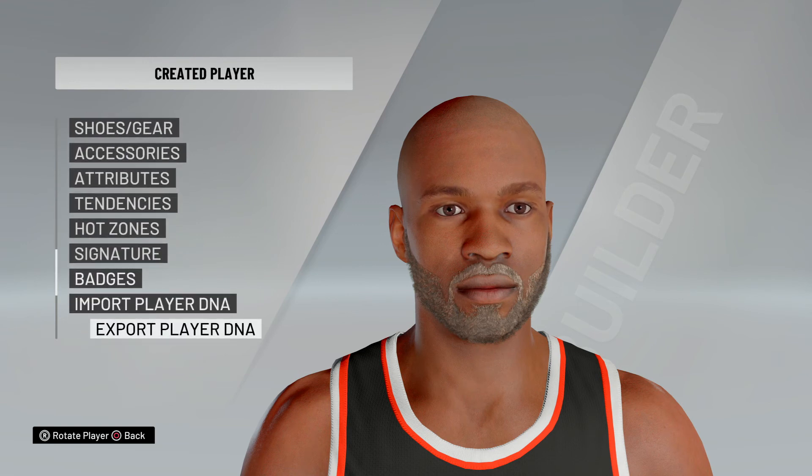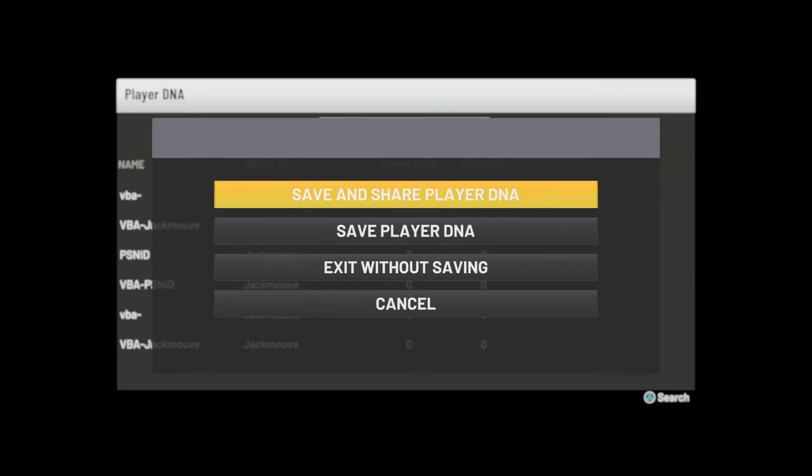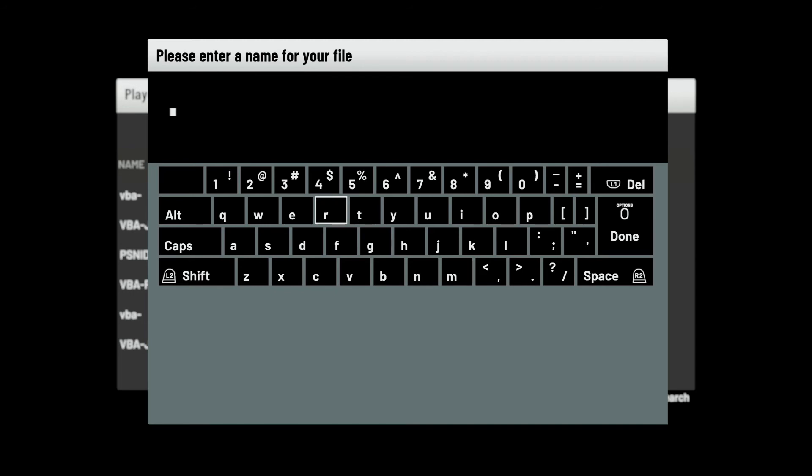When you're done, you're going to export player DNA. When you export the player DNA, it's going to do add new player. Then you're going to do save and share player DNA. The important part: you're going to name this VBA dash, then your MyPlayer name. That should be a dash, not an underscore. And then your PSN ID. That's what it should look like.